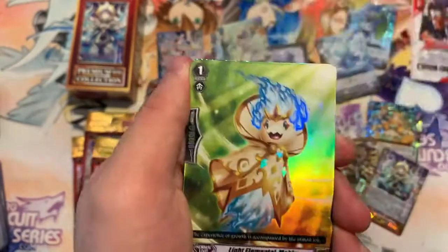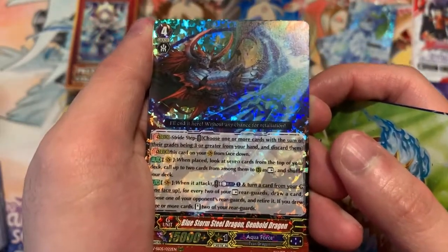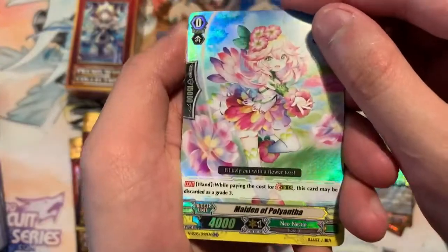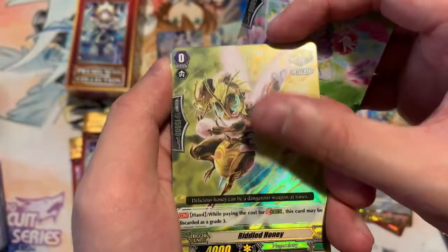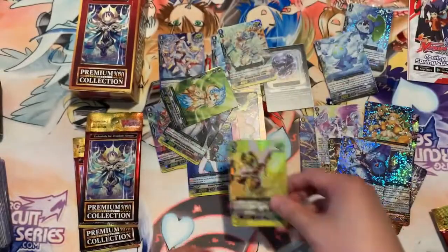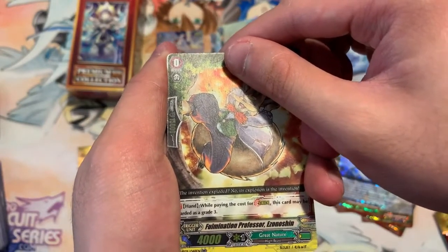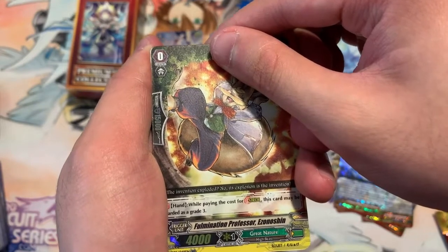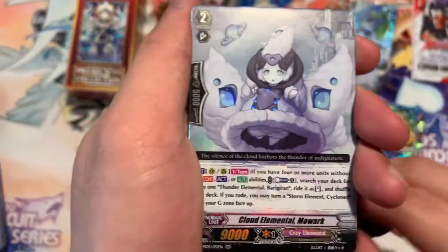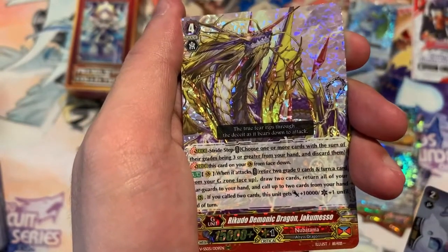Next one: Light Element Makira and Blue Storm Steel Dragon Gen Bold Dragon. We have Poliantha Ridley and Pillaging Mutant Deity De Perrier. Next pack: Professor N, End Zone Shin — sure, let's go with that — and we have Cloud Elemental Malloc, and for our G unit we have Radoku Dry Demonic Dragon Jakumiso.